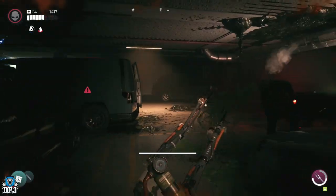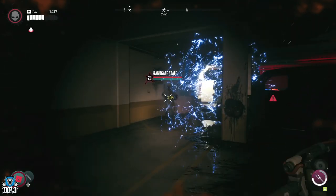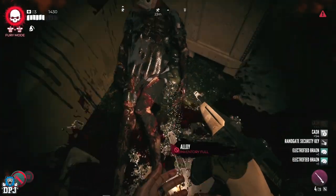Once here guys, you need to take out this zombie who goes by the name of Rangate Staff, so take him down. Once you do, grab those keys he drops.